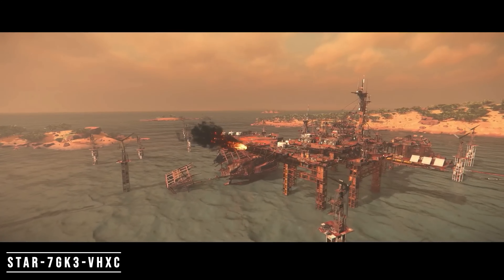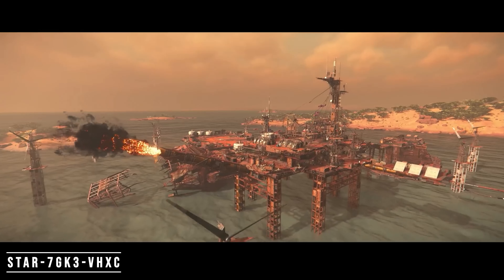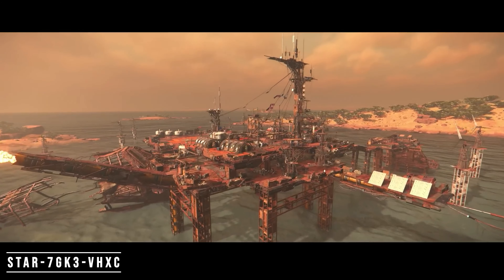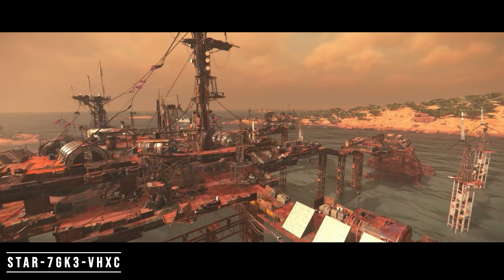Several locations are being moved around in Stanton: Jumptown is being moved from Yella to Daymar, Paradise Cove moving from Lyria to Wala, and Raven's Roost moving from Calliope to Microtech. Minor changes, but they could bring some different and unique moments to make things feel new.